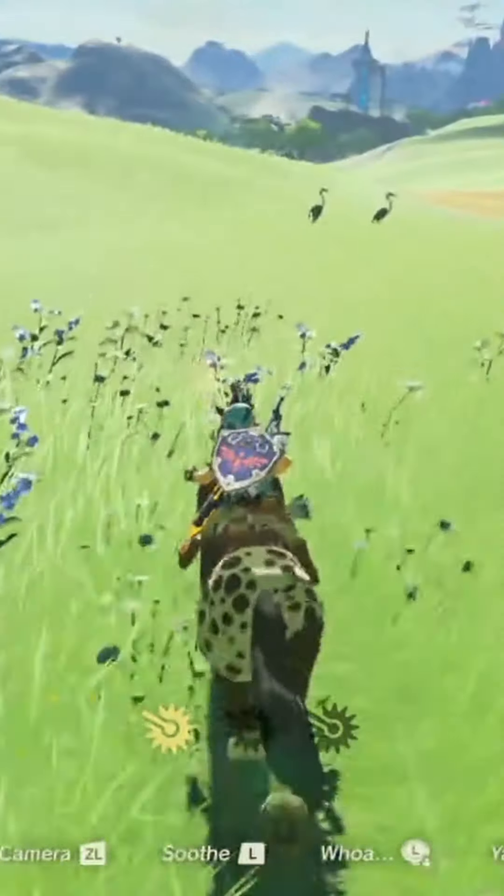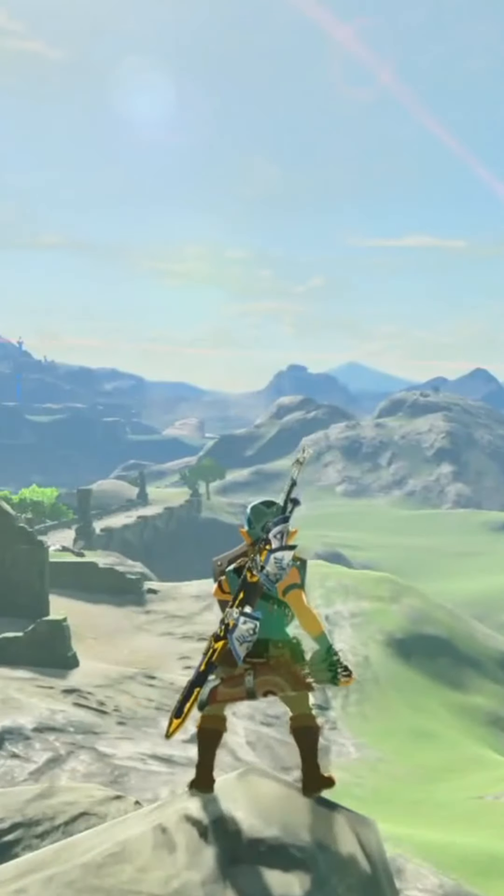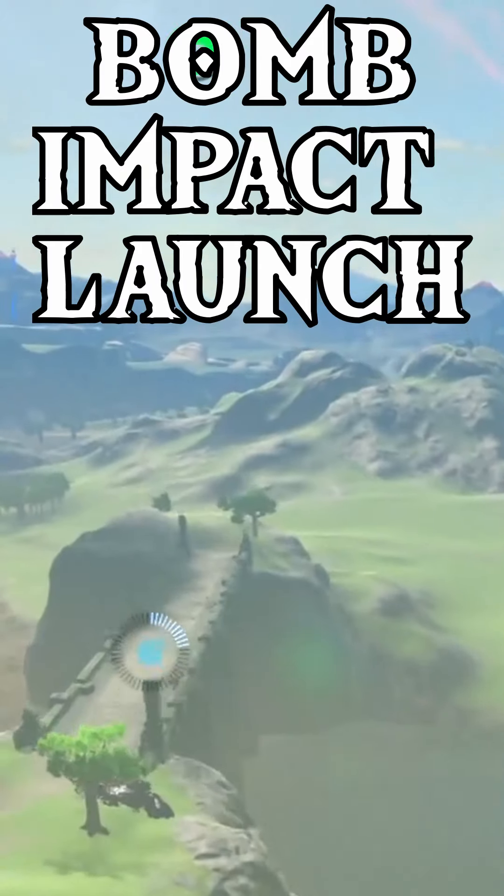Have you wanted to move faster in Breath of the Wild without using a horse? Here is a trick that is used basically in every Breath of the Wild speedrun. The name is Bomb Impact Launch, or Wind Bomb.